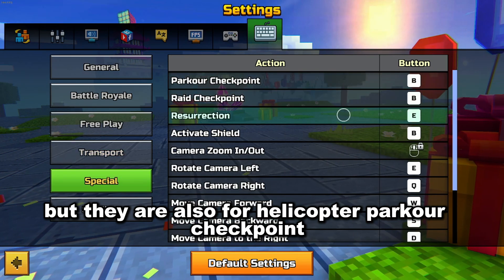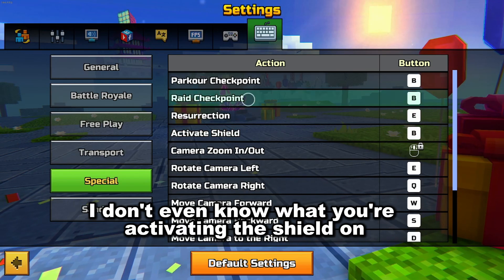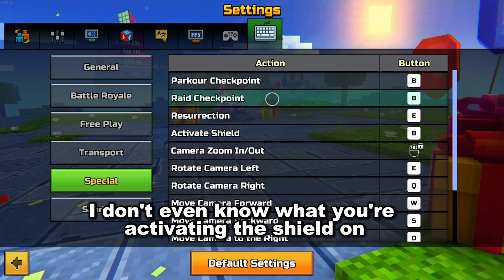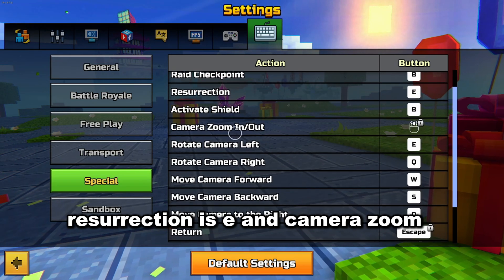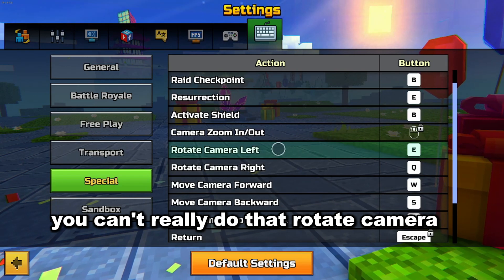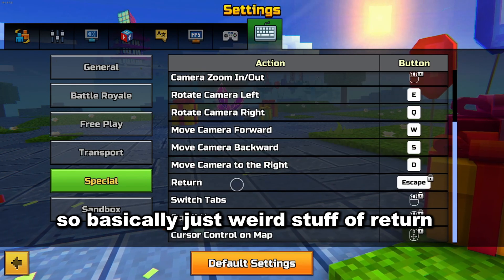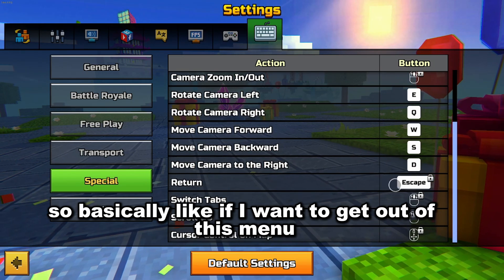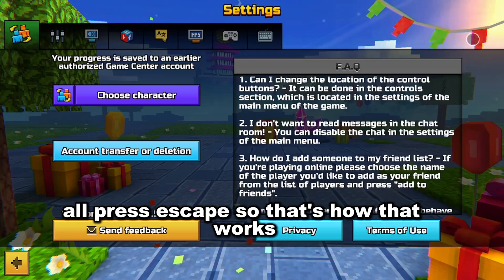Parkour checkpoint — a lot of things are B, like activate shield. I don't even know what you're activating the shield on. Raid checkpoint and parkour checkpoint, resurrection is E. Camera zoom you can't really do that. Rotate camera — basically just weird stuff.